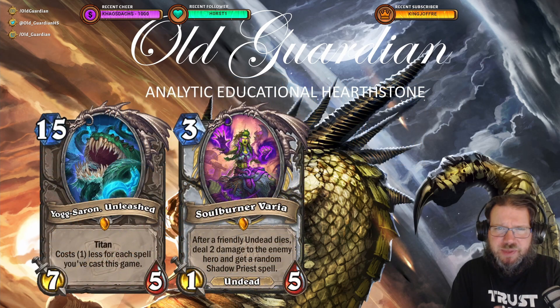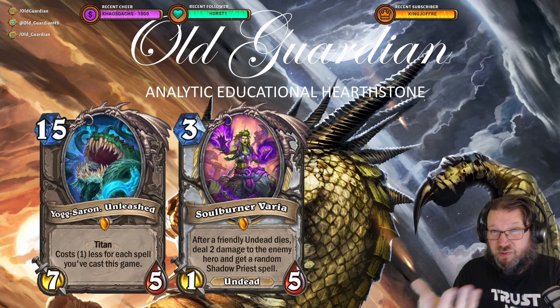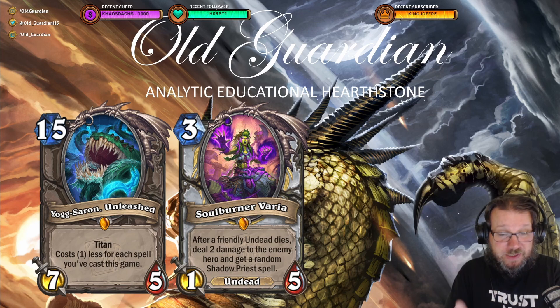But you're probably not going to buy the miniset just to disenchant all the cards, and in that regard the miniset also delivers. Already looking at the most expensive cards, Yogg-Saron Unleashed has proven in the first day that it's a very strong card. You're going to play that in many spell-heavy decks because it offers great removal. Playing something like Druid, you really want to put Yogg-Saron Unleashed into your decks. Also, Soulburner Varya is an Undead Priest card — there's already a video on my channel about the new Undead Priest with Soulburner Varya, and it's definitely worth it. We don't know yet about the warrior legendary card, but it might also be playable. The set is looking really nice when it comes to the performance of its strongest cards.